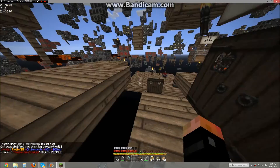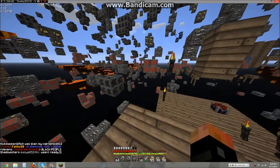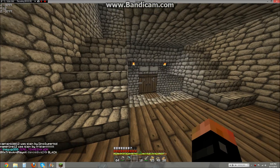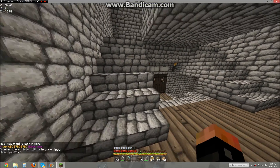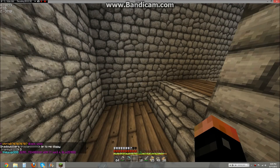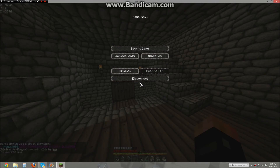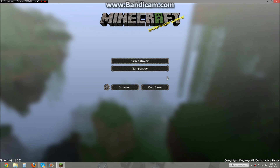As you can see, there is the X-Ray mod at work. It also comes with a redstone finder. And if you click L, it makes everything light so you don't need torches. I don't personally have the flying mod installed and I don't really care for it, because that's what creative mode is for. So yeah, that's the X-Ray mod and how to install it.